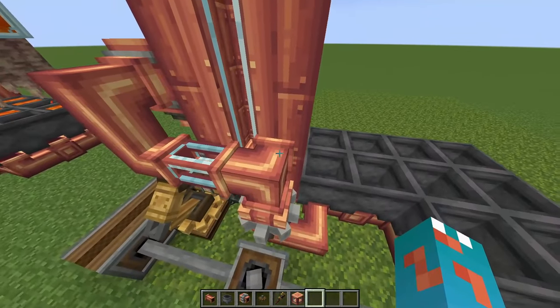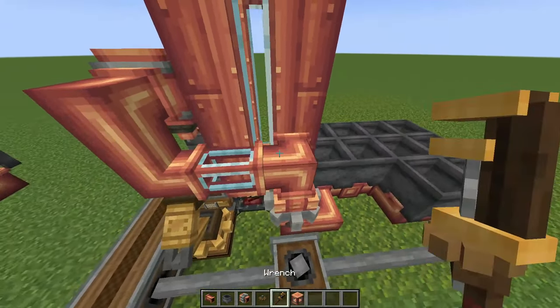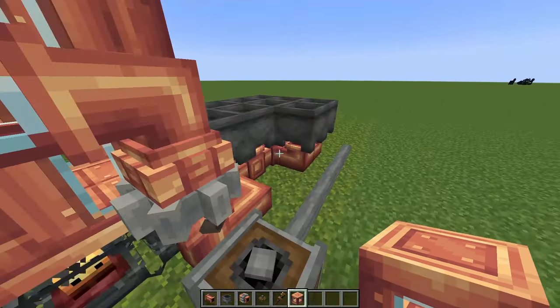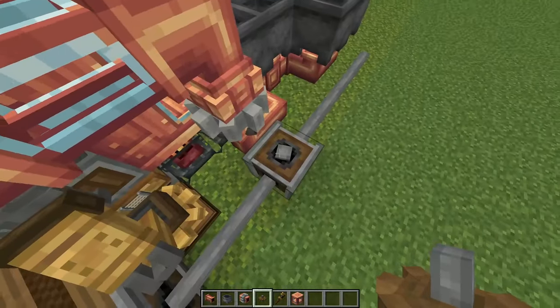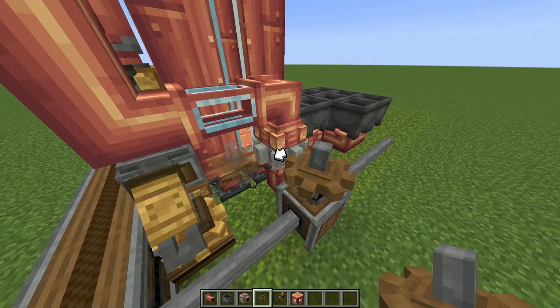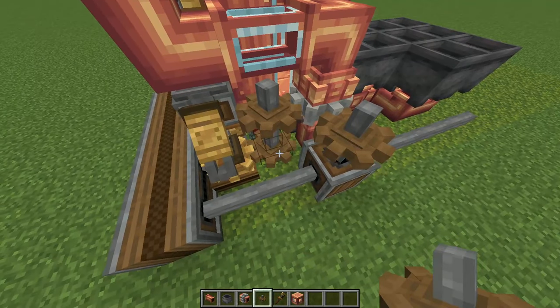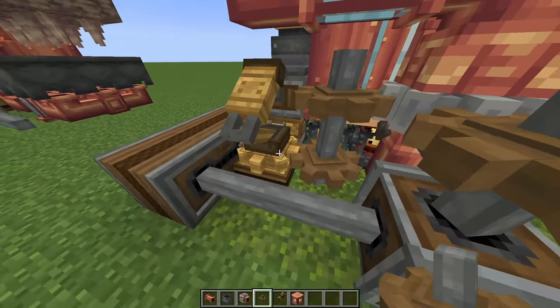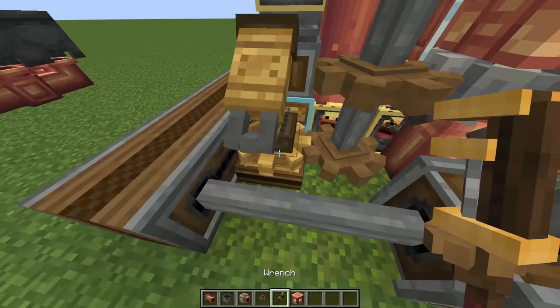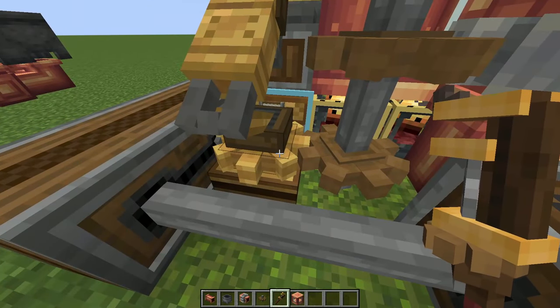This pipe pointing toward the boiler shouldn't put lava into it — I haven't seen it cause issues. The windowed pipe just lets us confirm this is the lava line. To hook it all up, place a cog here to power the pump, then two more cogs to power the mechanical arm. Oh hey — I didn't know you could hover over an arm with a wrench and it shows you where it's serving. That's cool!